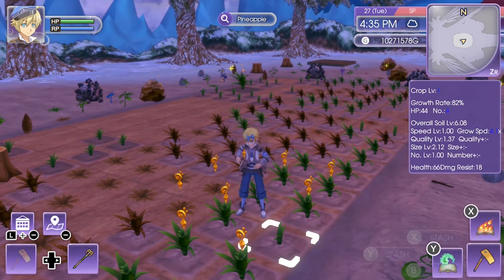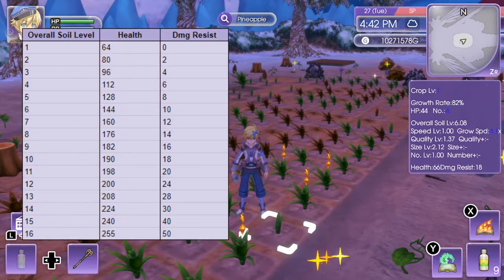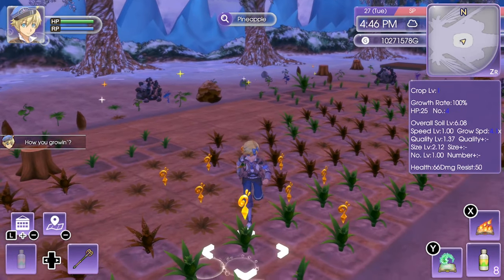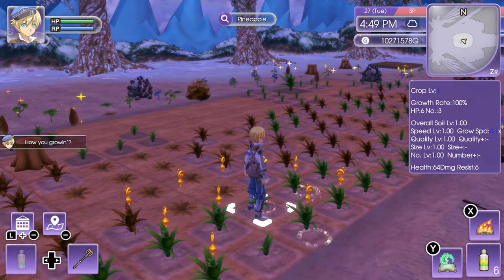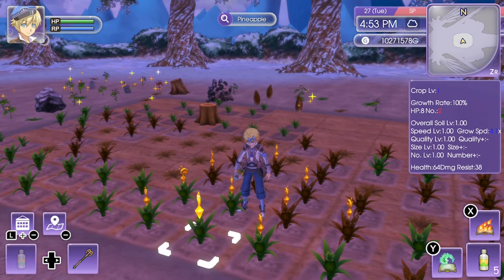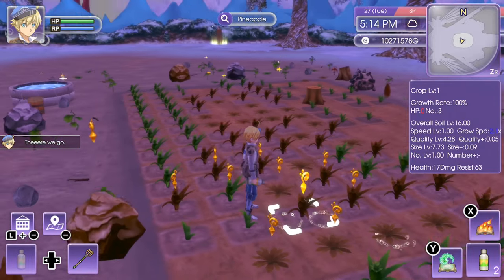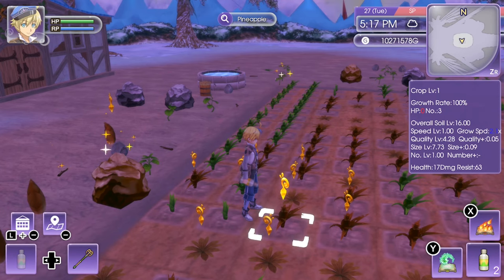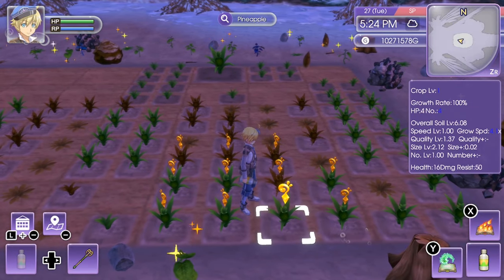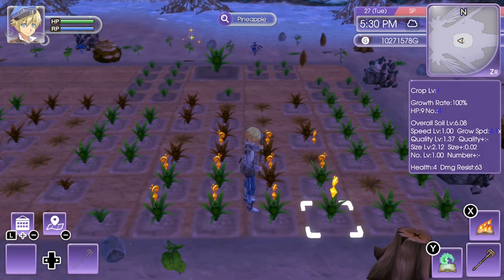Damage resist only goes down during typhoons and snowstorms, not from harvesting. The base ranges from 0 to 50 depending on overall soil level, but using wet powder you can bring it up to 63. I like to have it over 30 or 40 before a storm. Also, nutrients will reduce the health of the soil — using one nutrient is safe, but using a second one can drop health significantly, so keep an eye on it.